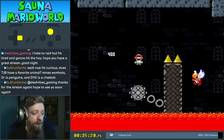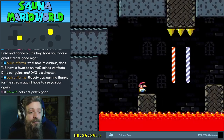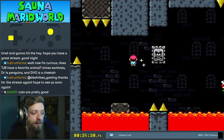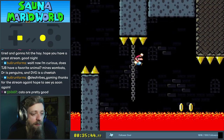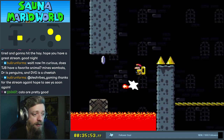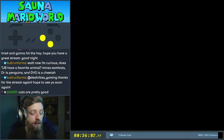Sideways thwomp — interesting idea. Okay, this seems fine. One, two, key down, up in the door. Another checkpoint. Let's go. Boss time.